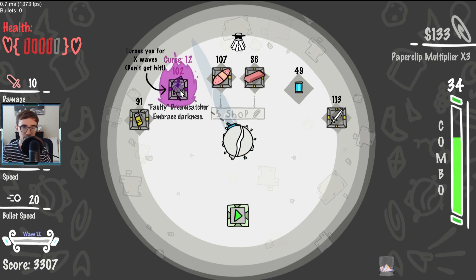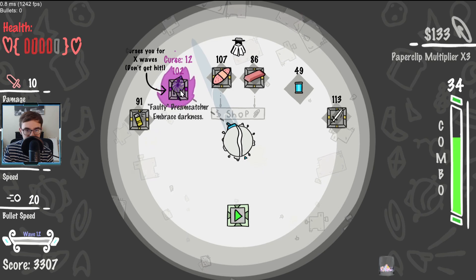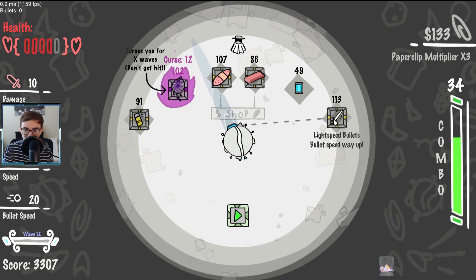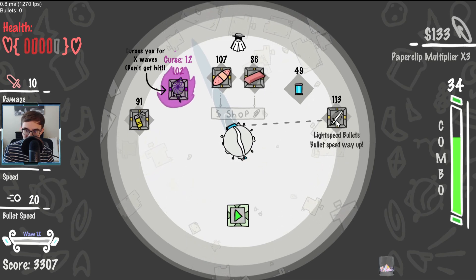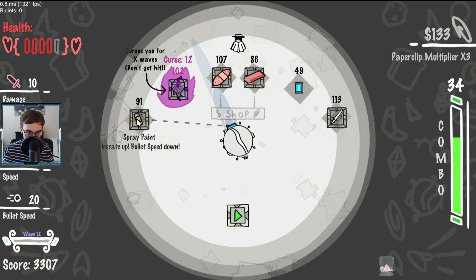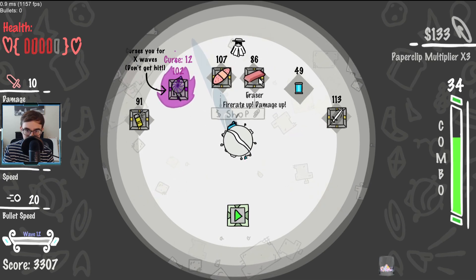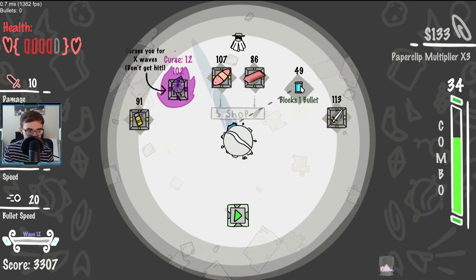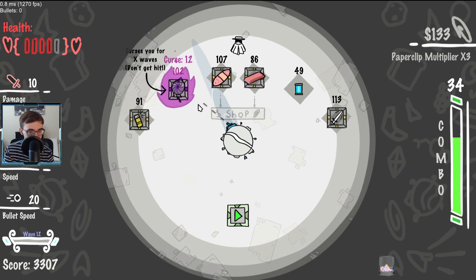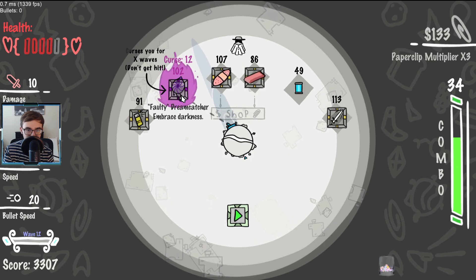Welcome to the shop. Curses you for X waves — don't get hit. Embrace darkness. Bullet speed way up. Fire rate up, bullet speed down. Very interesting — health and speed up, fire rate and damage up, blocks one bullet. There's a lot going on here for sure. So this has curse 12 — I don't know what that means.